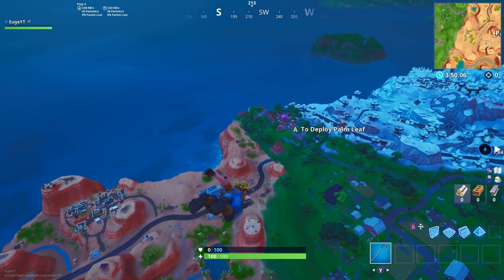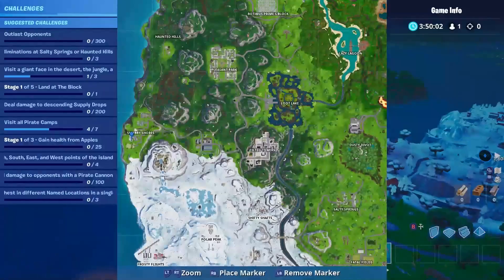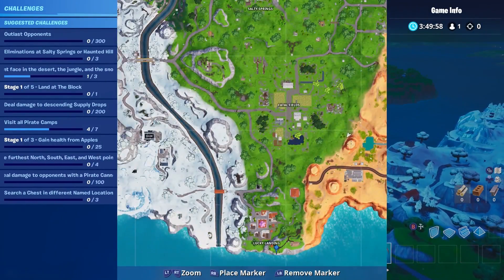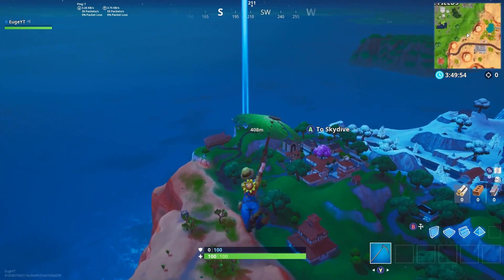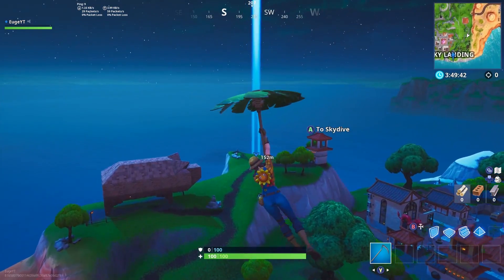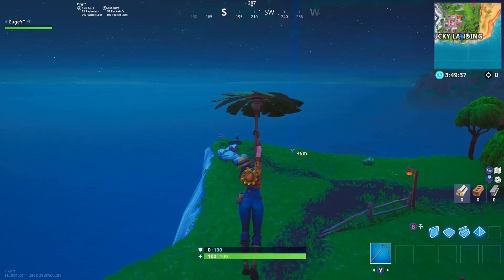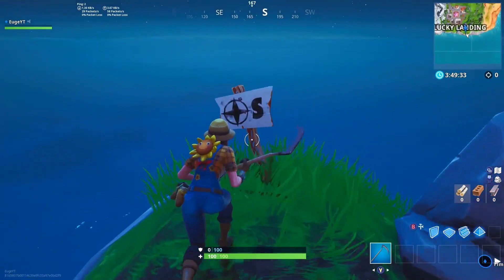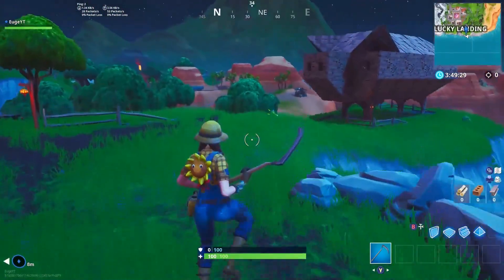The next one is at Lucky Landing, which is the south side of the map. Head over to the edge of this mountain and you should be able to find the south banner. It's just past the little pig sculpture, right on the edge of the map. Search it and that will be your third one of this challenge.